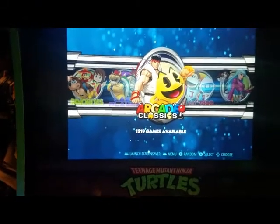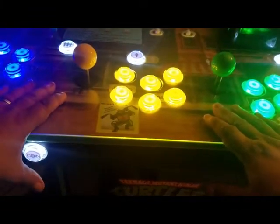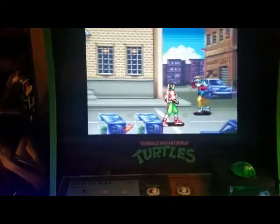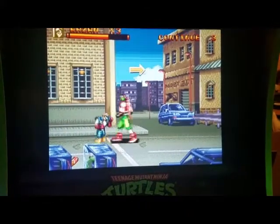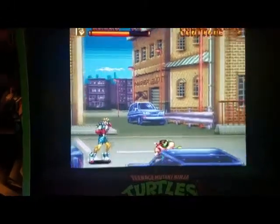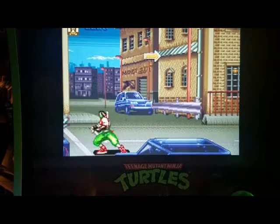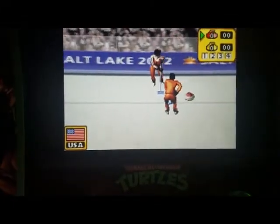From this menu, if you press your coin button, it will bring up the screensaver — this is called attract mode. It will show you videos of all the games included on this machine. Press right on your joystick to skip to the next video.